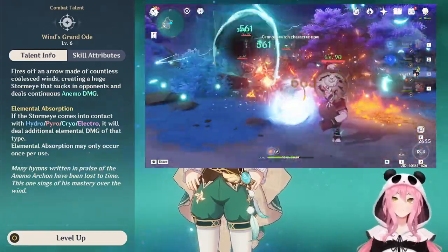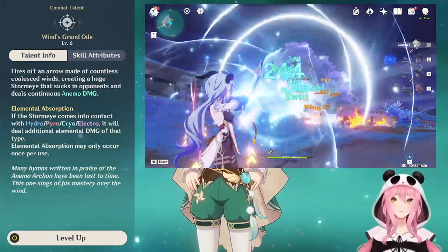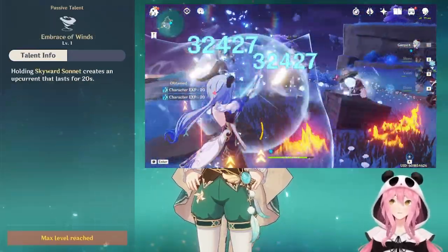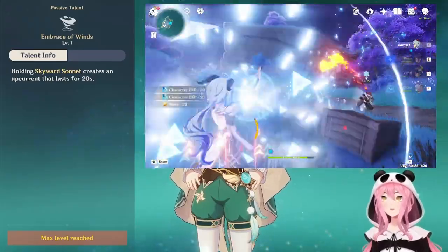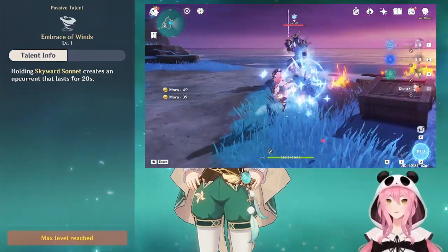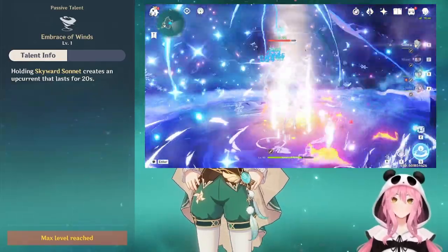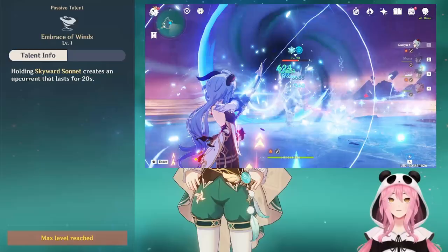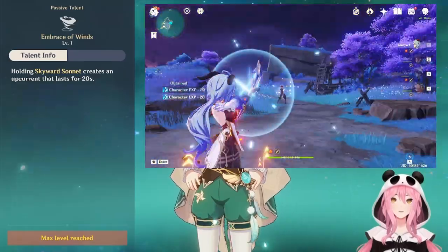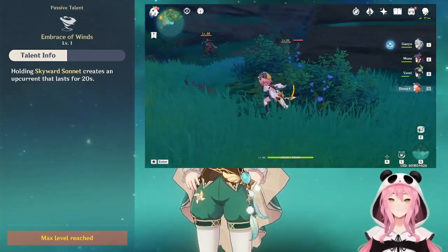You have to be careful about who you use this burst with — we'll talk more about it in the combat section. Let's talk about his ascension talents, starting with the first one, Embrace of Winds. When you use the hold version of his elemental skill, you create an upcurrent that lasts 20 seconds. This isn't really useful for combat, since we use the press version in combat. But it has a lot of utility outside of combat for exploration, like reaching Oculus collectibles or getting a head start when climbing.